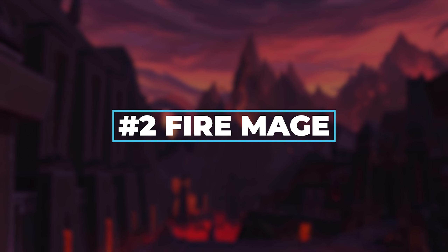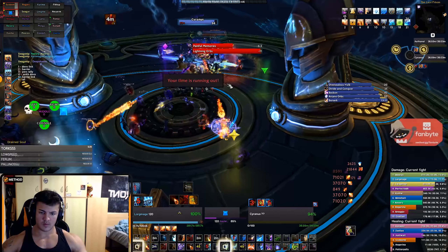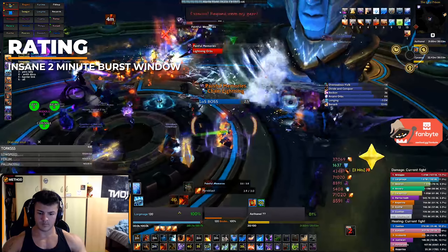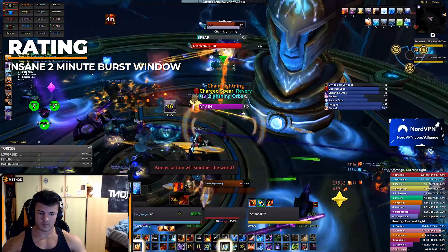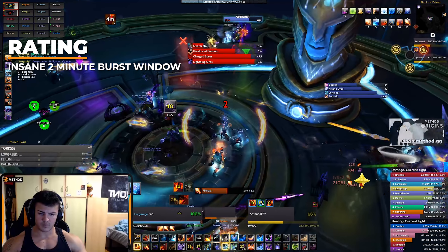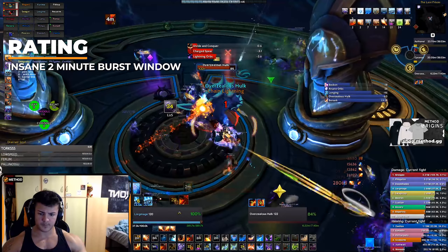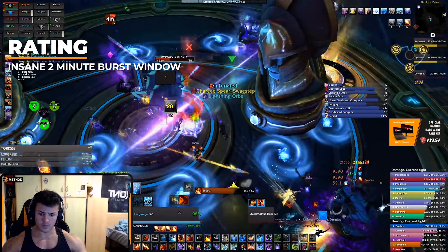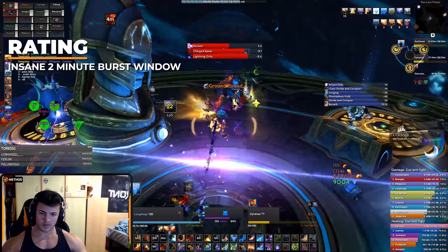Coming in at number 2 is the Fire Mage — the pinnacle of a strong burst and then hitting like a wet noodle. Fire Mages have seen an uprising since last tier for their absurd 2-minute burst window: Font of Power, Azshara's Font of Power, Lucid Dreams, their trait combinations, and Combustion. Their damage in the 2-minute window is absolutely insane. The best part is that it's not only pure single target. With the trait Blaster Master, they gain a huge amount of mastery, which makes a massive Ignite. Ignite can spread to things that are close by — so when a Mage combusts, you move the add pack close to the boss and suddenly the add pack is gone. This is very well done on fights like Orgozoa.